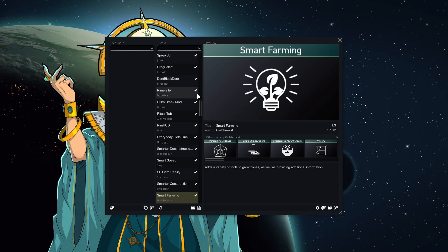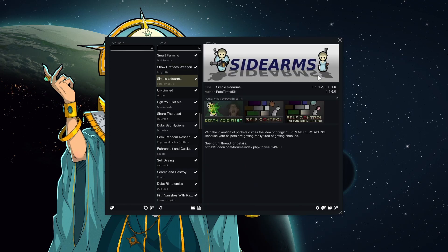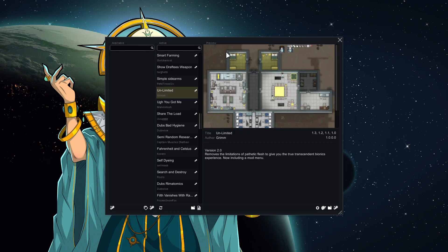Show Draftee's Weapon shows the weapon on the taskbar — very helpful, I probably won't play without this mod ever again because it's much easier than going through everyone's inventory to work out what they're carrying. Simple Sidearms lets them carry more than one weapon at a time, so you can give everyone a ranged weapon and a melee weapon — when they get close enough to be in melee range, they'll swap to their melee weapon. Makes sense.